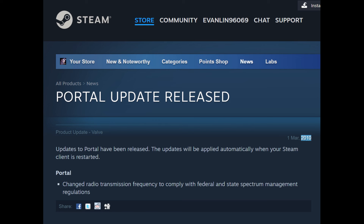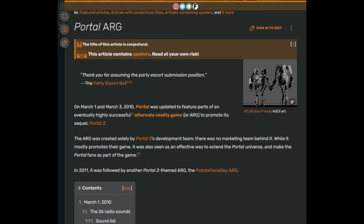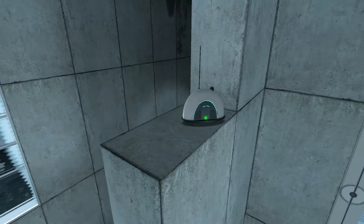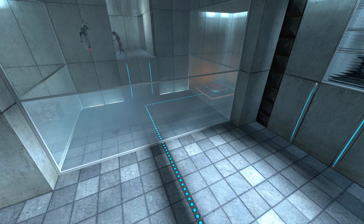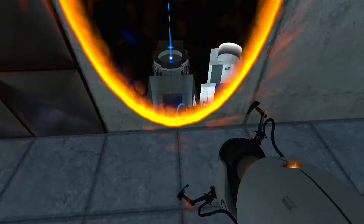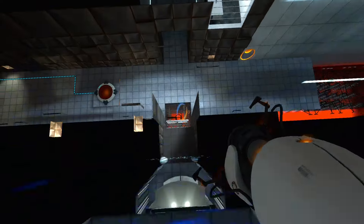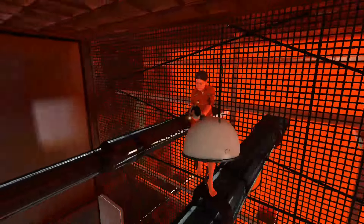Although these versions may already seem perfect for speedrunning, there's more to this story and it involves radios. In 2010, Valve introduced the Transmission Received achievement as part of an alternate reality game event leading up to the release of Portal 2. After completing the game, 26 additional radios spawn in the chambers. Speedrunners leveraged these extra props for specific tricks. Around the same time, Valve patched the free out-of-bounds movement, forcing a choice between versions with the free out-of-bounds movement or ones with the extra radios.